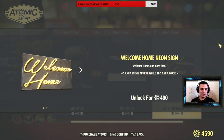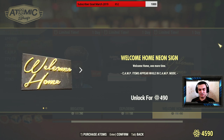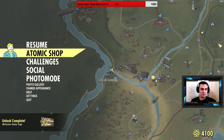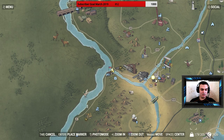The welcome home sign — yes, I'm definitely buying this right now even though it's almost 500. It's weird, for the past three days in a row I've actually found something I like and I'm willing to spend my atoms. Let's go ahead and buy it and I'll display it. Sorry I can't control the music audio in the atom shop.